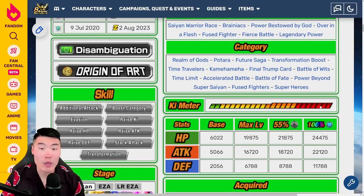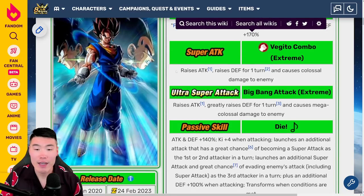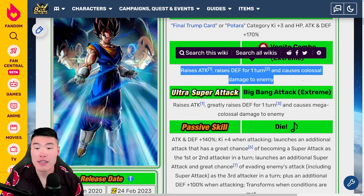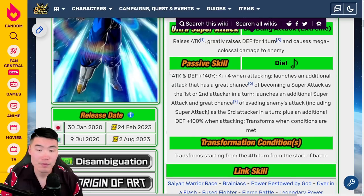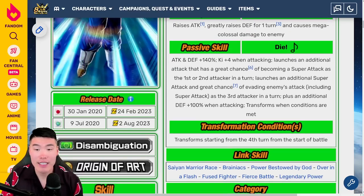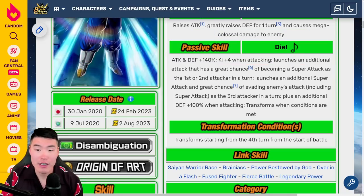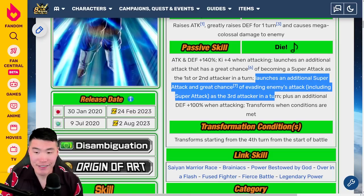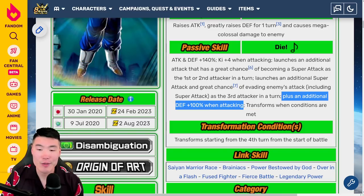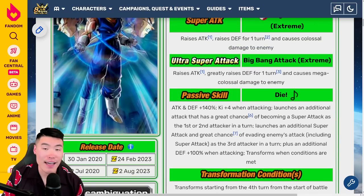There are a lot of categories for this guy too. With the Extreme Z Awakening, you get a 20% boost to the leader skill. The super attack raises attack, raises defense for one turn, and causes colossal damage. The 18-Ki super raises attack, greatly raises defense for one turn, and causes mega colossal damage. Passive is Attack and Defense +140%, Ki+4 when attacking, launches an additional attack with a great chance of becoming a super attack — a lot of the same stuff as the STR Gogeta.